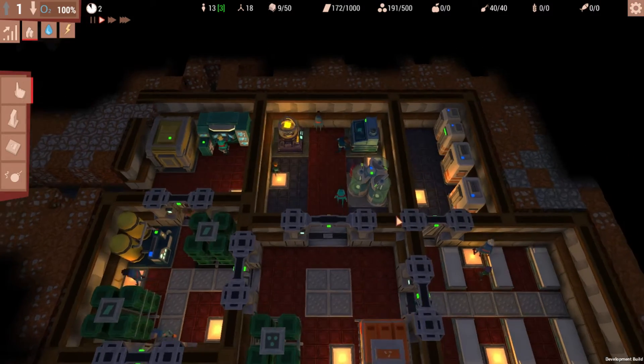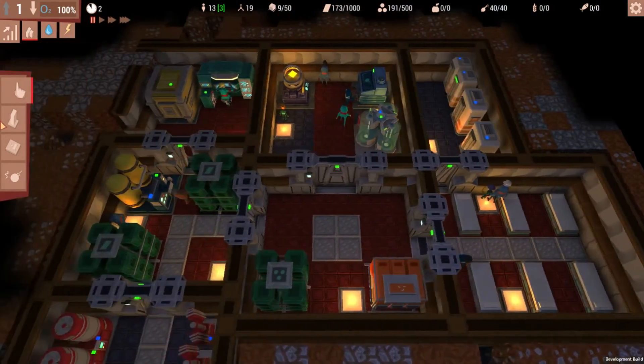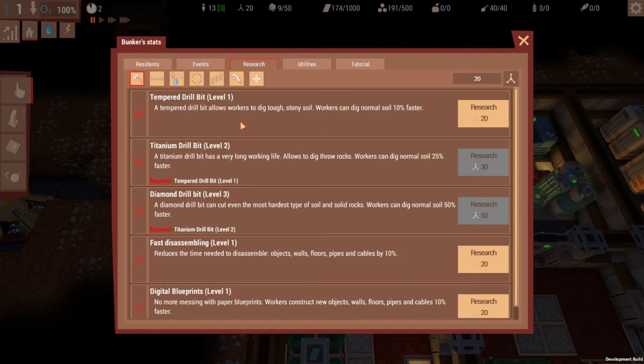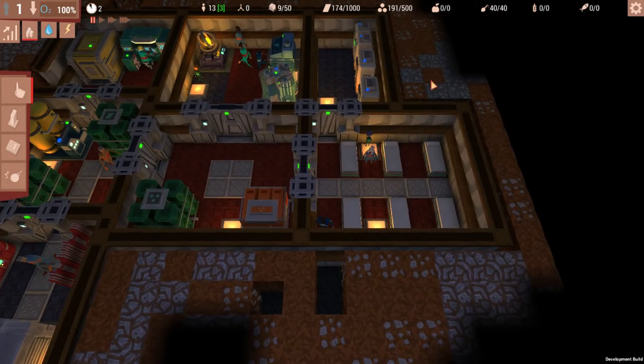How much waste do we have? 9 of 50. The reason I wanted to get that waste recycler is because in my previous game, we needed it because it filled up and I didn't want to keep building waste containers. We're going to get the tempered drill bit so that we can dig through this hard material right here.